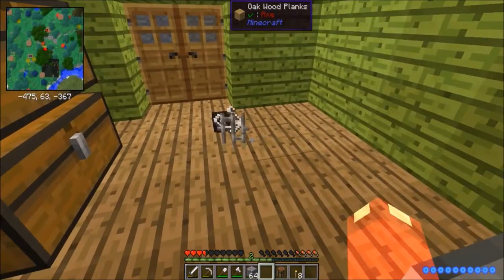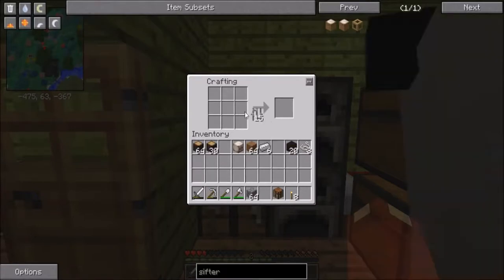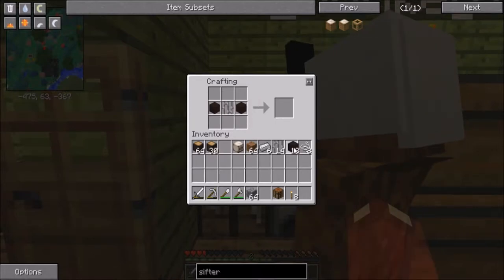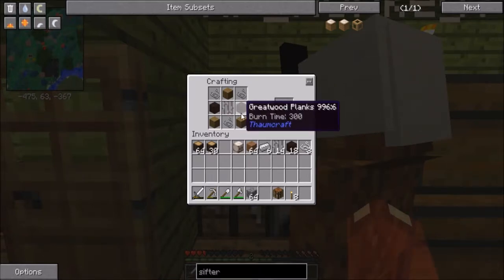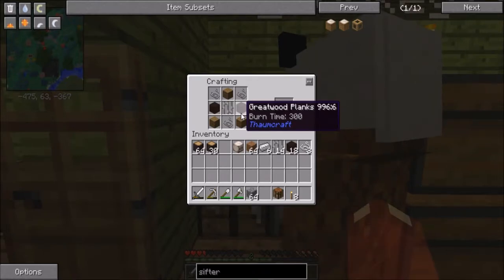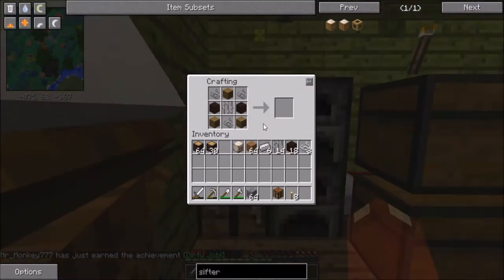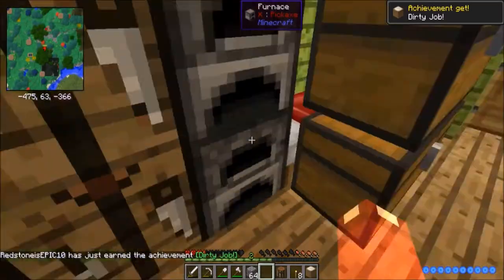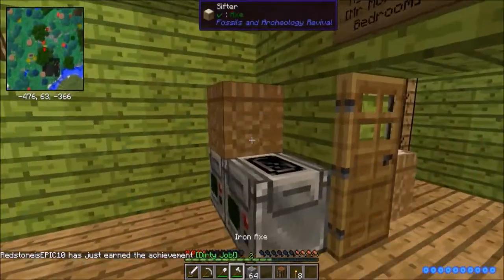They're on the roof - wheee! Pick them up. So what you do is you put the iron bar in the middle, just in the crafting table. So you put wood right by the middle, and then you put wood there and there. Ready? Sifter! Three, two, one - boom! Then what you do is you shift and place it on top of the analyzer, or just do what you want with it.